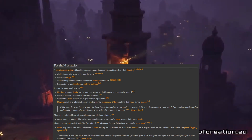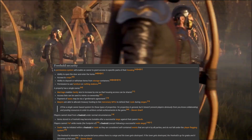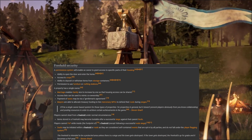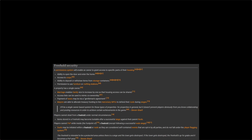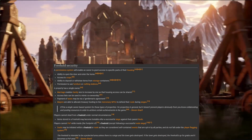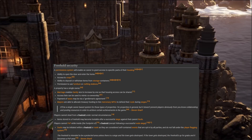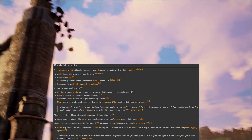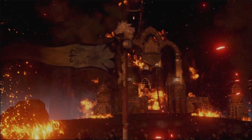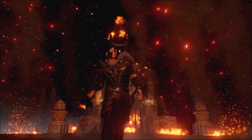Now let's talk about freehold security. As the owner, you can enable access to specific parts of your house or business — granting friends access to crops or crafting stations, as well as the ability to deposit or withdraw from storage containers, so you can keep the shop running while offline. Players without granted permissions cannot steal from your freehold under normal circumstances. Freeholds are also one of the only safe spots in Ashes of Creation — you can't PvP inside them.